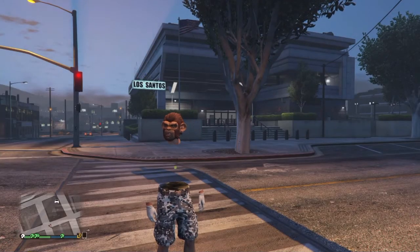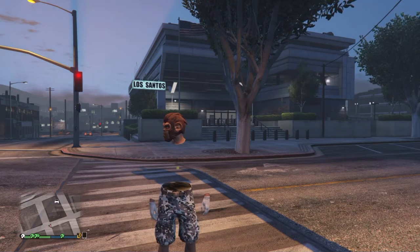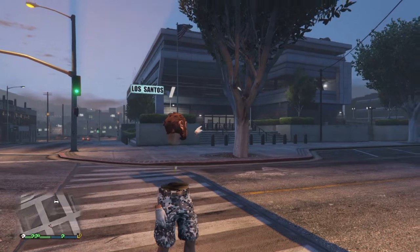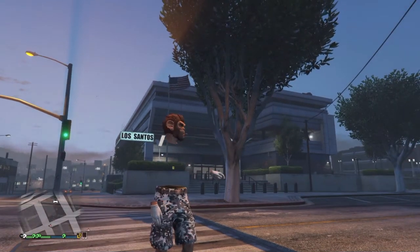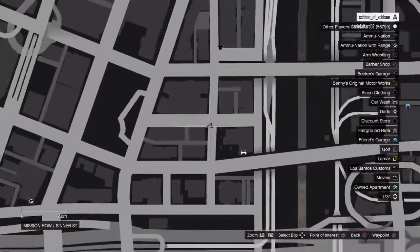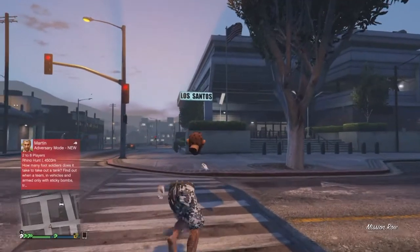Hey, what's up you guys, my name is Sean of Sham and welcome to my second glitch tutorial on GTA 5. This video will be getting you into the police station, as I am showing you here. The location of this police station is right here as you can see.